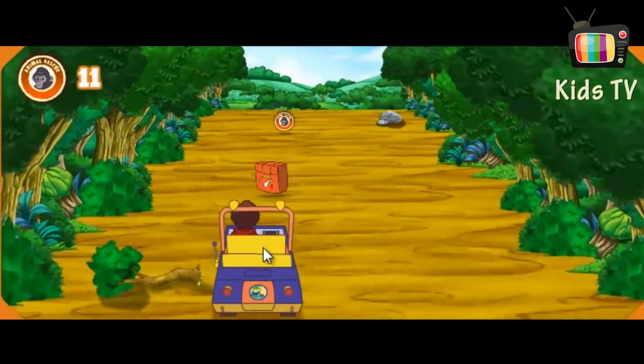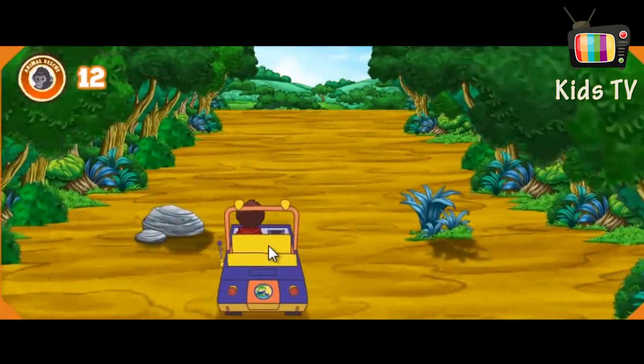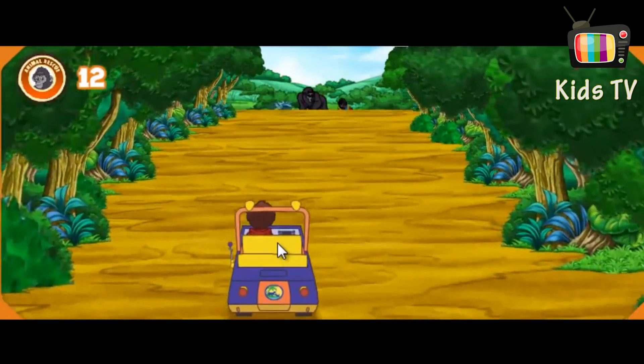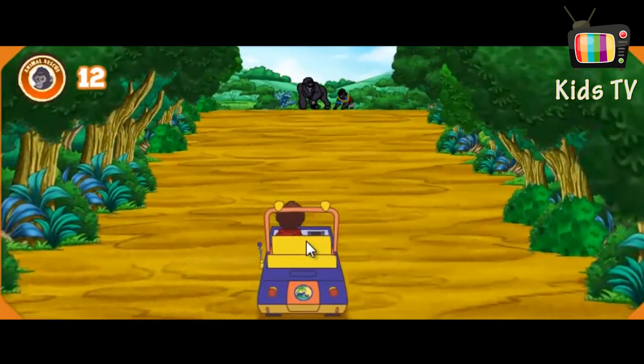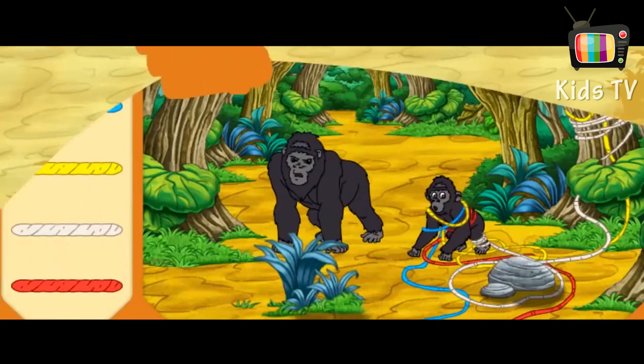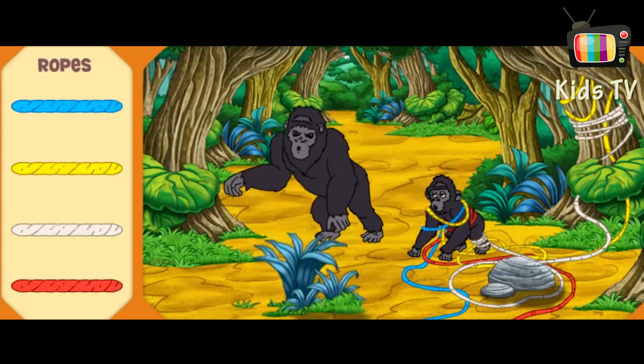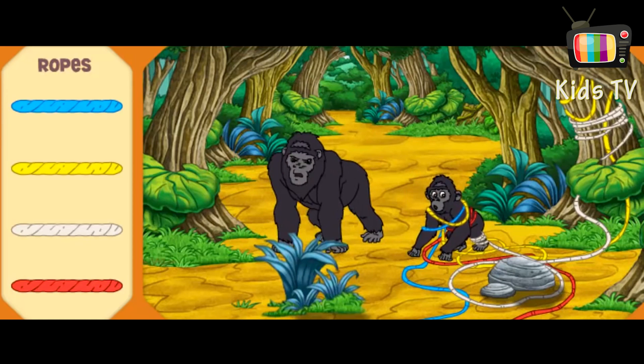We're almost there! Fantástico — I see Baby and Daddy Gorilla! Let's go help them. Baby Gorilla is caught in the ropes and Daddy Gorilla is worried. That must be why he's acting so fierce. We need to help the gorillas — let's clear away the ropes to help Baby Gorilla.